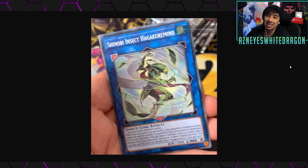Next up, Shinobi Insect Hagakura Mino is a Link 2 requiring two monsters with different names. While this card points to a monster, your opponent's monsters cannot target this card for attacks. When a monster this card points to is destroyed by battle or card effect, you can special summon one Level 4 or lower Insect monster from your hand or graveyard, but banish it when it leaves the field. You can only use this effect once per turn — more new Insect support, pretty cool.